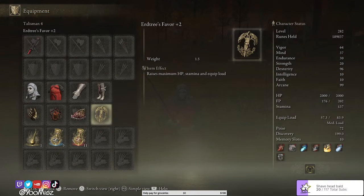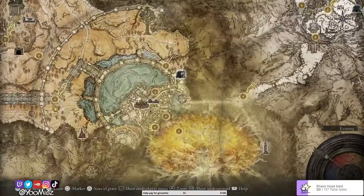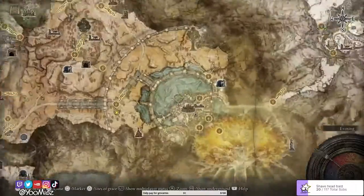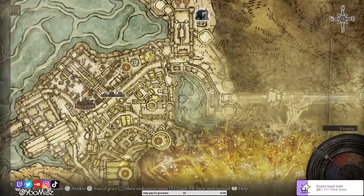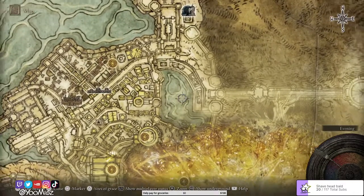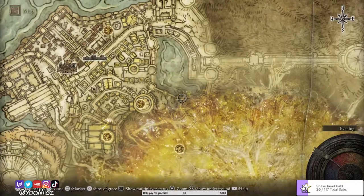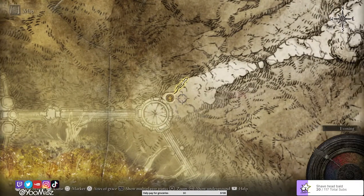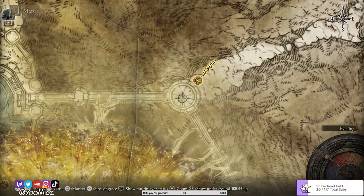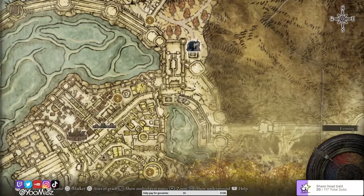I also like to use Erdtree's Favor, which increases max HP, stamina, and equip load — why not? It allows me to equip everything and my HP is pretty high. Erdtree's Favor plus 2 can only be obtained after the collapse of the capital city. You'll find it on top of a little stone, but be wary because there are three Erdtree Avatars there. You just want to run past them, grab the talisman, and get out. Take the grace that leads to the lift, go all the way back up, make your way around, and the talisman will be right there.